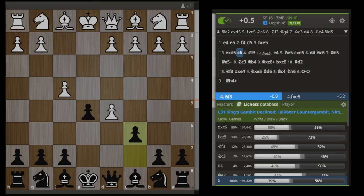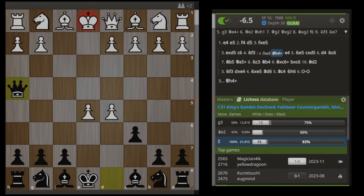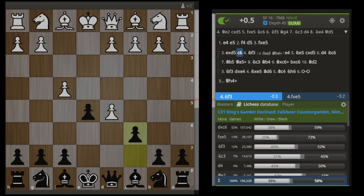We are giving white the opportunity to take our e-pawn and immediately lose the game again after Qh5. White played e4, we played e5, then white gambited with f4. We declined the gambit and countergambited with d5. They accepted our countergambit and then we gambited again with c6. At this moment, after we play c6, this particular gambit is known as the Nimzowicz-Marshal countergambit, and it is already scoring fantastic with a 58% win rate for black.